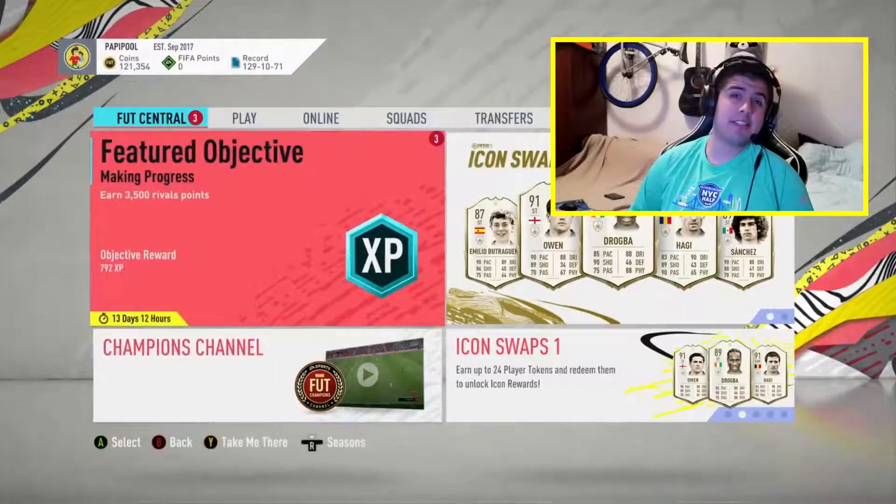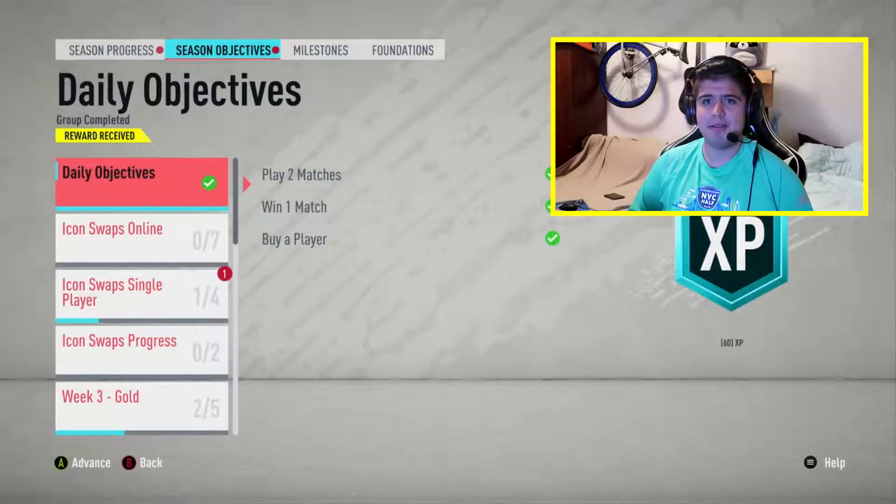We're really back here, episode number 11 - double digits! Icon Swap is out and I have a tough choice, I want to get two icons. You might see me with different clothing next two games. Today is Friday, it's Foot Champs weekend. I'm not gonna record all my games on one day again - I made that mistake once. We'll start off with the BPL purchase, some two packs from rewards, and some icon foot swaps. Let's check out our objective rewards.